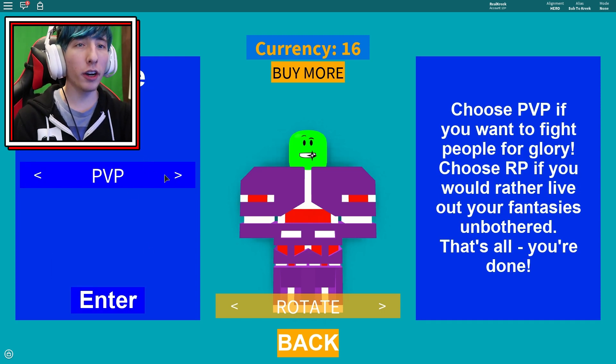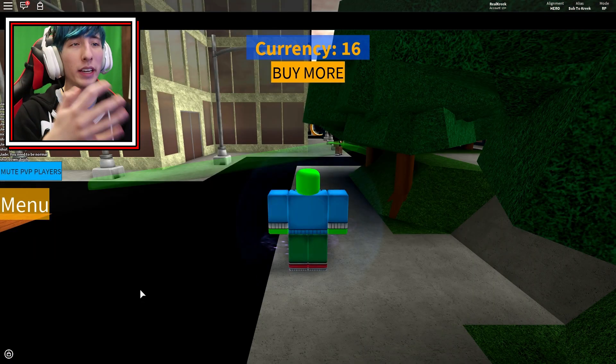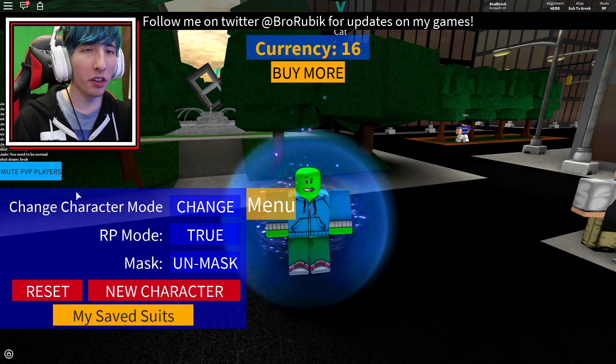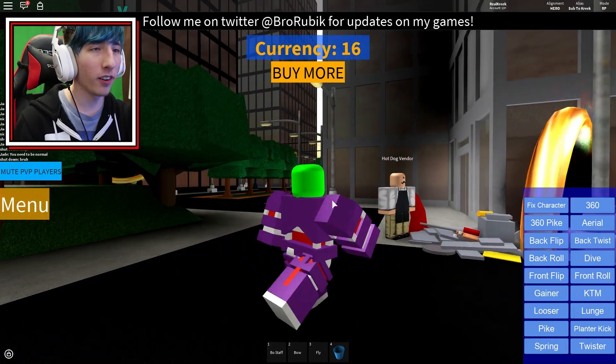Continue, fantastic. We're gonna go to PvP mode which means other players can't attack me - that way it'll be easier. And boom, here we go, we're in the game. Now we're gonna go to our menu and change into our superhero outfit. Oh my god, here we are guys.